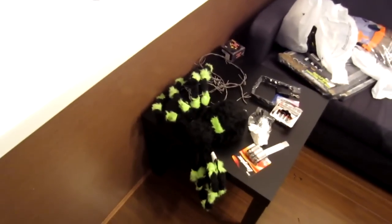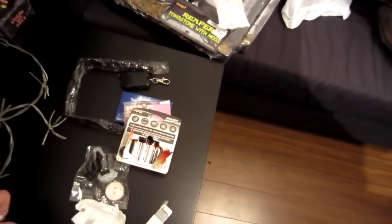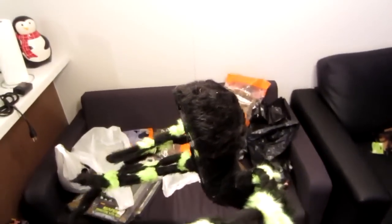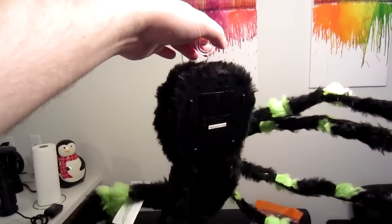A spider, another one. This one comes down. I can show you that, because it's not really loud. So basically you put it on the wall somewhere, find the on switch, and it just goes down. Whee! And up again. Nothing super scary, but it should look nice, especially if you hide it properly.